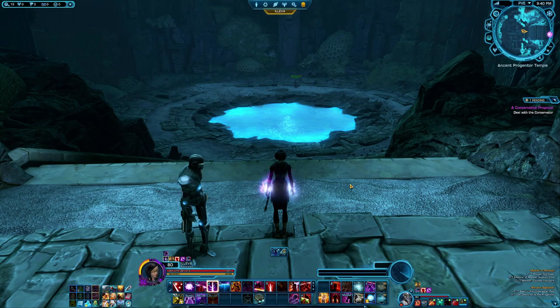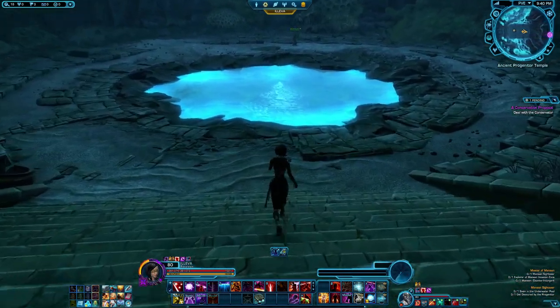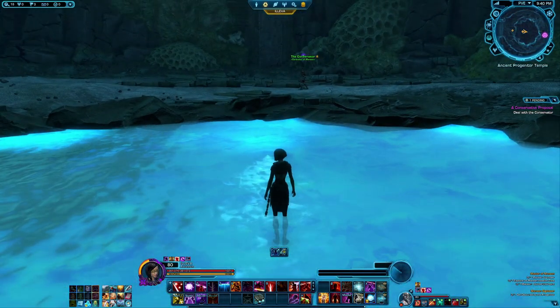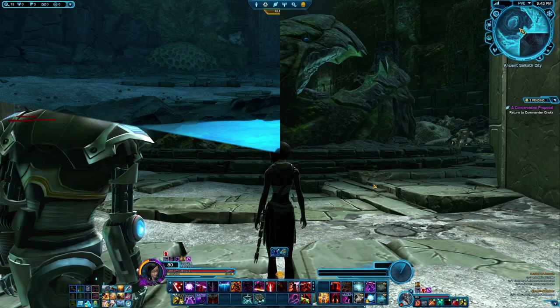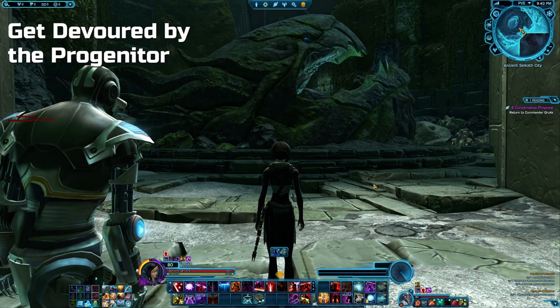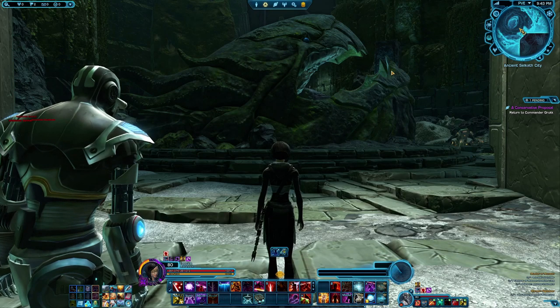Once you've cleared the enemies in your path, let's take a dip in this healing pool right here in the middle. Now the final thing you have to do is to get devoured by the progenitor, and you will do that right outside of the instance you just came out of — which is the big statue of a progenitor.